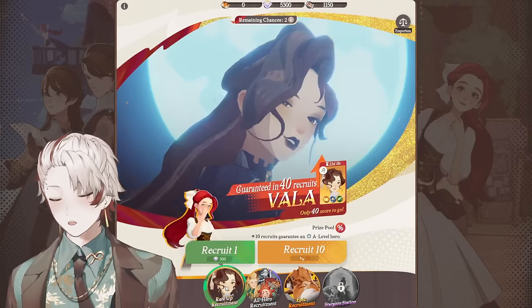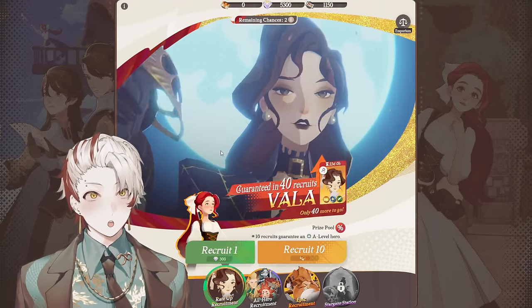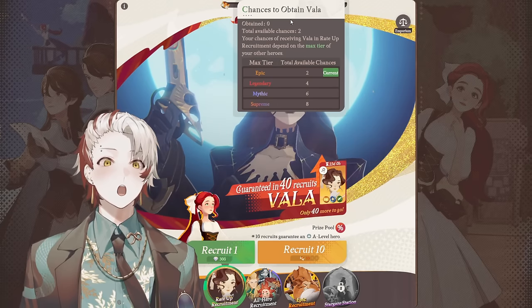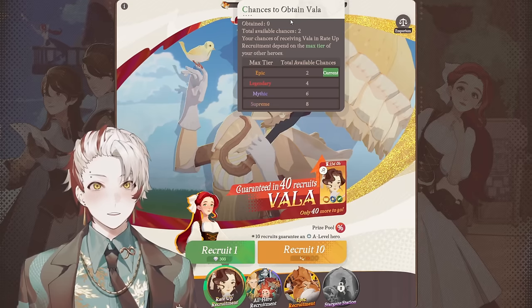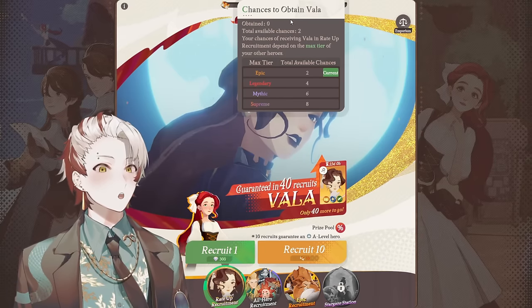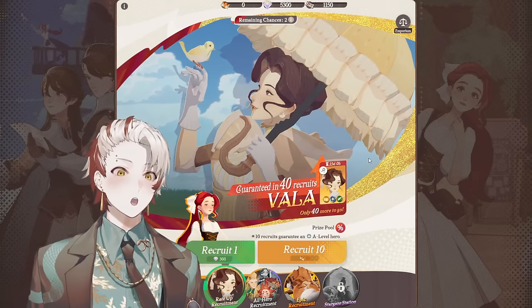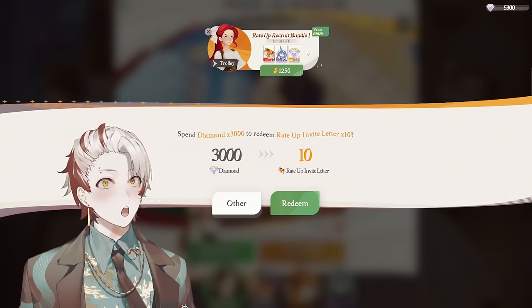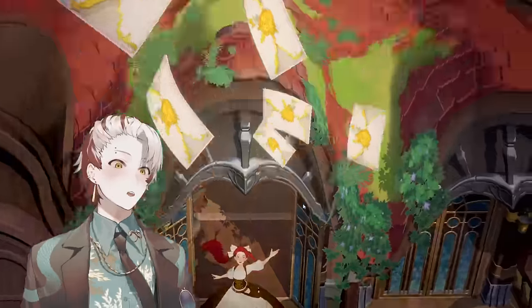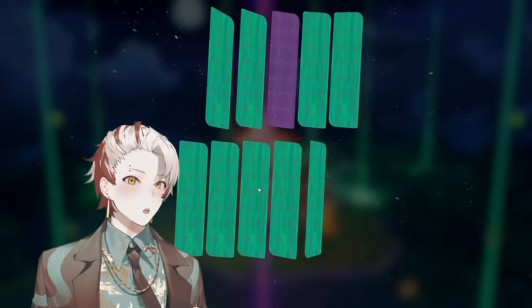You guys know what time it is — Rate Up Recruitment. Guaranteed in 40 recruits for Vala. 3% rate, 40 summons, a little bit above average rate. The total chances for the rate up depend on the max tier of your other heroes. Since I only have epic heroes and haven't upgraded any, I only have two chances — the further you progress in the game, the more guarantees you have. All epic heroes start epic and can be upgraded to legendary, mythic, supreme, and then supreme plus. Let's see our luck — first pull, 3,000 diamonds. Oh, there's a rate up recruit bundle, I gotta check this out.